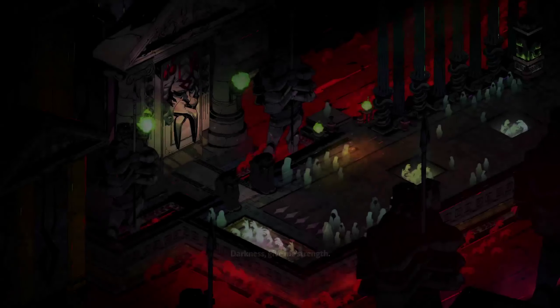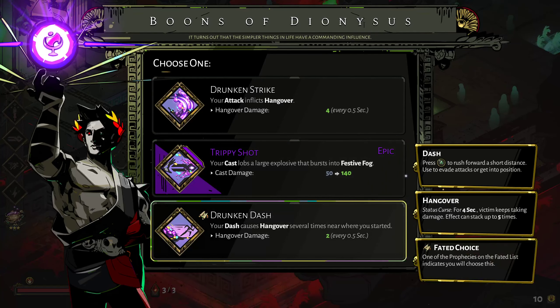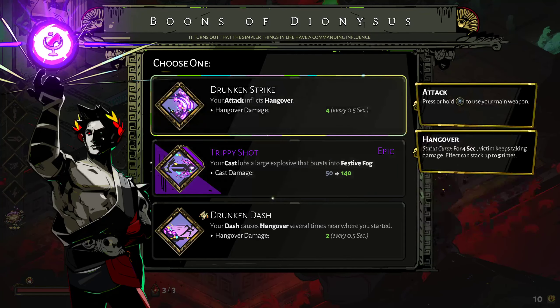Dionysus - I've been saying his name wrong. First boon choices: your attack inflicts Hangover, your cast lobs large explosives that burst into festive fog, and your dash causes Hangover. I really wanted the special to give Hangover but we'll stick with the attack doing it. Hangover is like poison in case you guys don't remember. You can see the force coming off enemies - that's the Hangover. Let's deal some death.